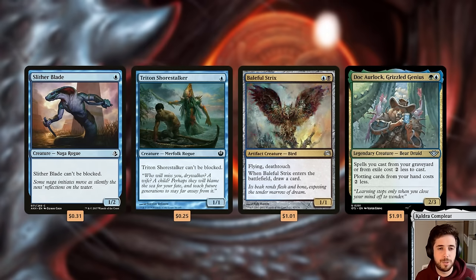Moving through the reprints from lowest to highest mana value — keep in mind the card images shown may have different artwork and set symbols than what you'll find in the precon; they're just representations of the cards. This deck is all about dealing combat damage to utilize Gonti's ability and other cards that care about combat damage. We have a bunch of evasive creatures to trigger Gonti as efficiently as possible. Slither Blade and Triton Shore Stalker are the two most efficient — one-drops that are unblockable.